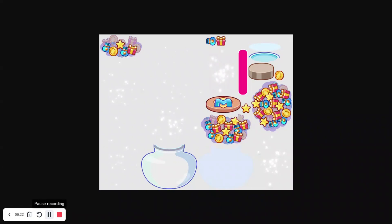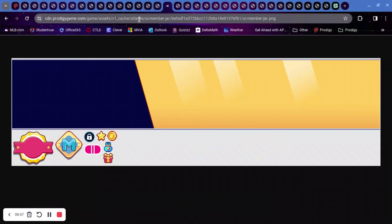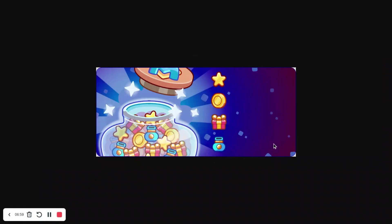Here's what we've got for the Member Jar. Some of this you've already seen in another video I made — basically there's a gift, stars, coins, and then some blue vases I'm not sure about. There's also 'UI Member Jar,' which had some things removed from what I showed last video. One interesting one is 'Prompts Member Jar' — this looks like a wizard watch post but it's actually a prompt that will come up when you try to open the Member Jar without being a member, telling you to buy membership.